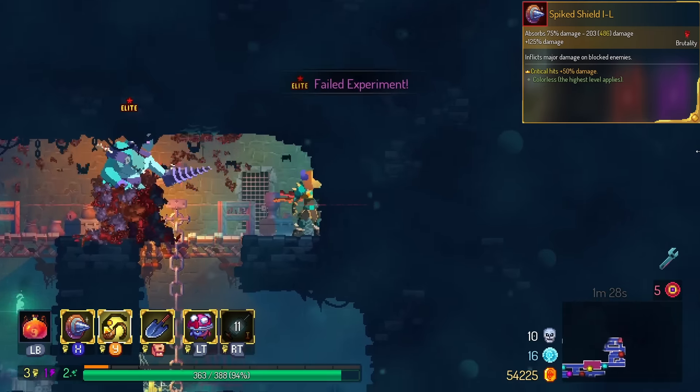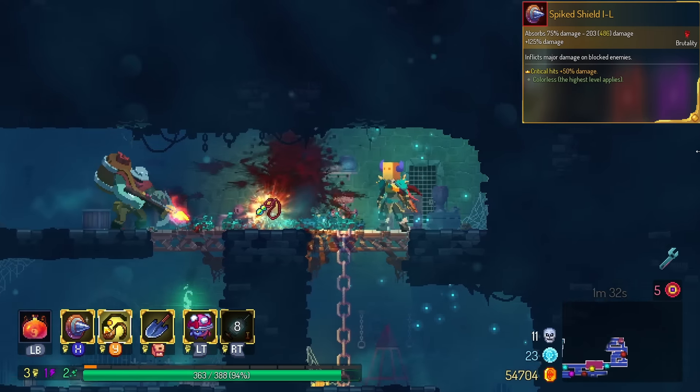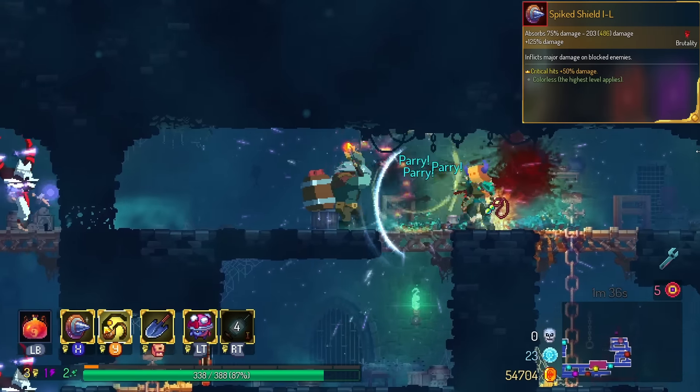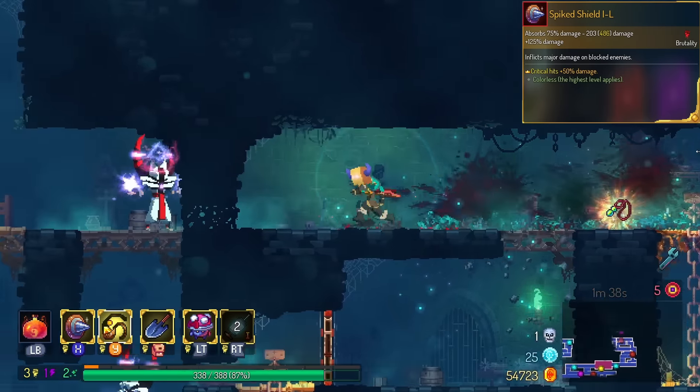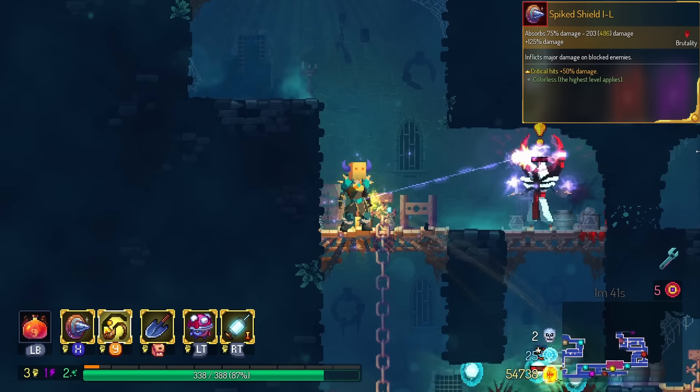Spike Shield gets bonus damage on critical hits. That's all you want to do with Spike Shield anyway, and it makes it strong enough to kill almost as many monsters as Greed Shield Legendary. We're going to put this in the S tier. If you're a parry god, definitely make sure you use this thing.